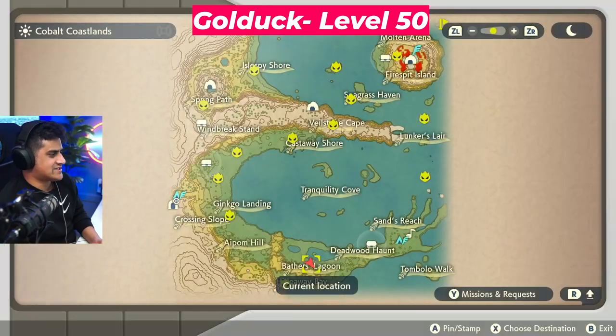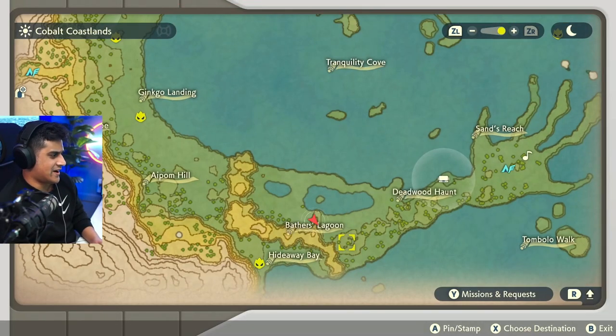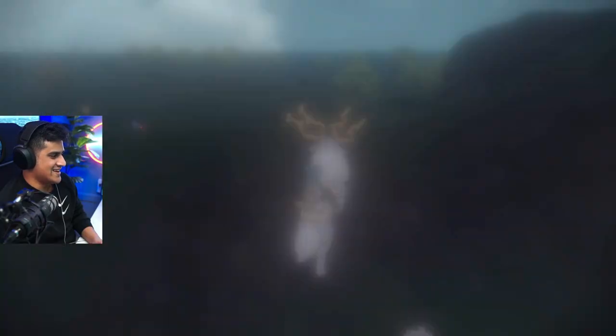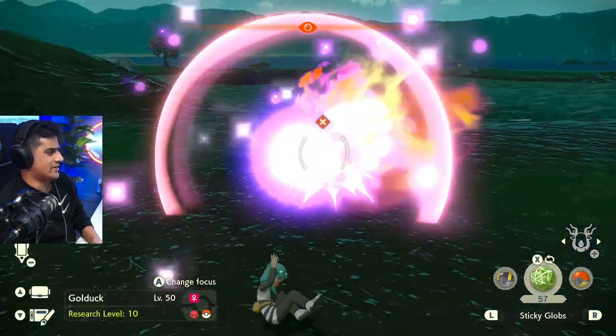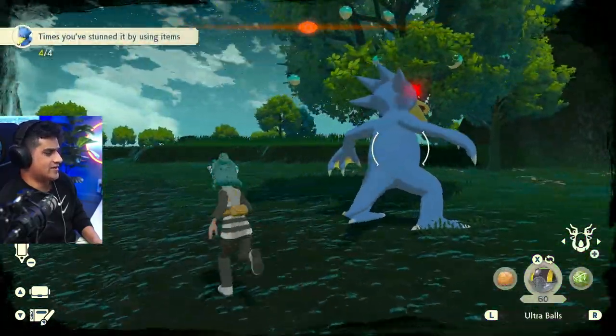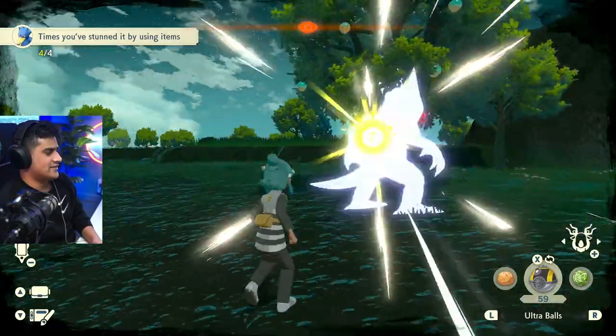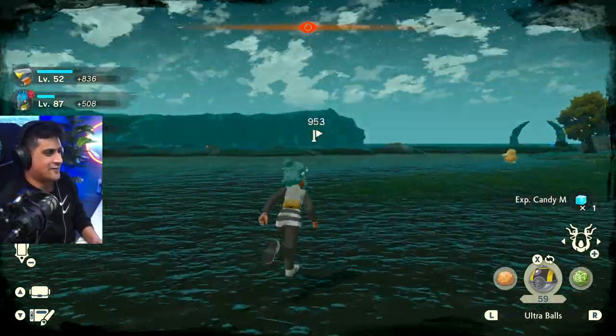After the Hideaway Bay, you're going to head over to the lagoon area where we're going to find ourselves a nice Alpha Golduck. One, two, three — we're going to dodge that. We did not dodge that. What a slide. Done — hit it from the back. Hit the duck in the ball. Golduck is caught. That's another alpha down.